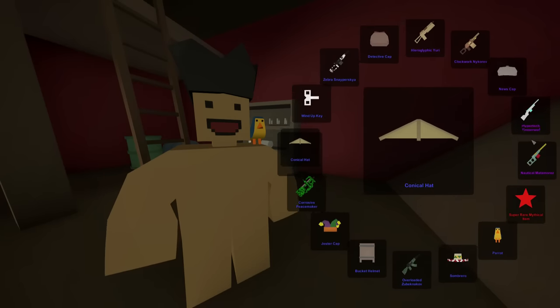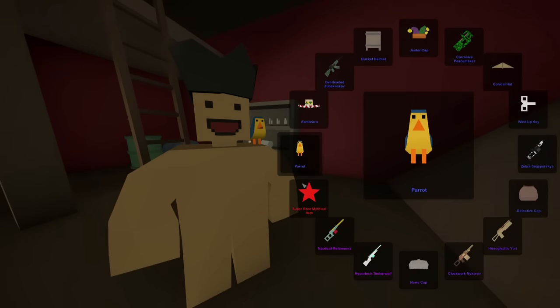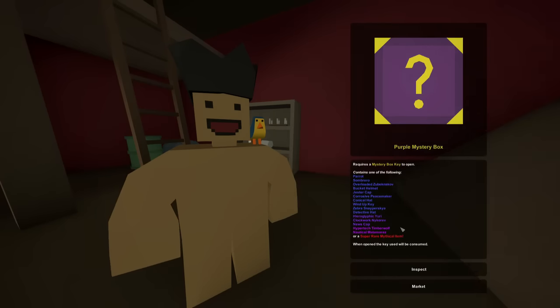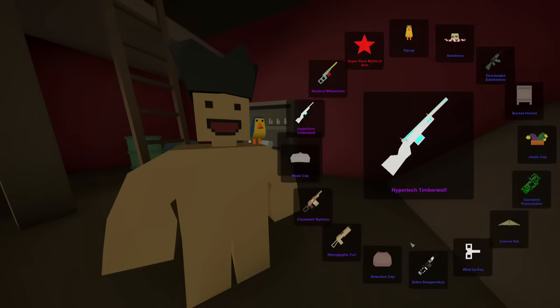Did we get another parrot? Aw, if only I could put it on the other shoulder. Poor parrot, dude. I gotta put you in a box. Hopefully it's not a living thing. We'll leave him in my inventory. It's okay. He's crying - I can hear him. The poor parrot.